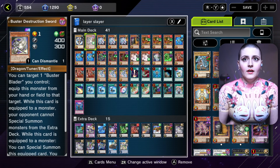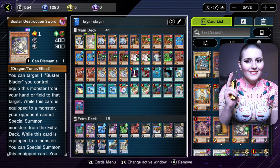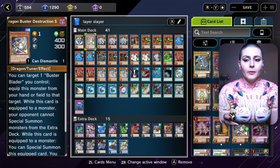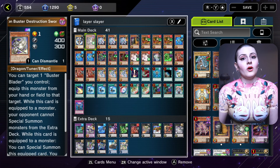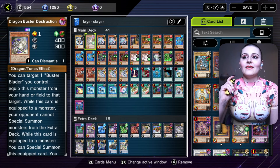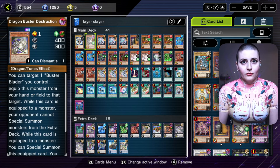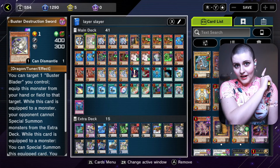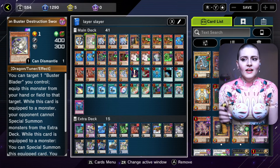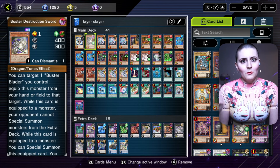The second card is Dragon Buster Destruction Sword, and the reason it's super awesome is its second ability, which says that while this card is a monster, your opponent cannot special summon from the extra deck. The whole goal is to attach it to our Union Carrier from the extra deck and essentially soft-lock the opponent out of using any cards in their extra deck — similar to Domain of the Monarchs, but without the Monarchs.